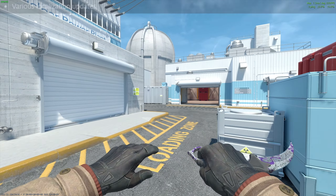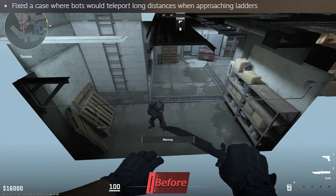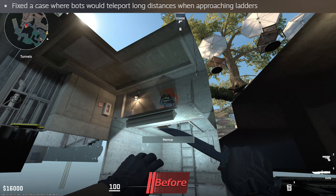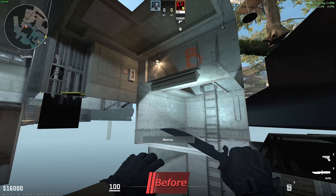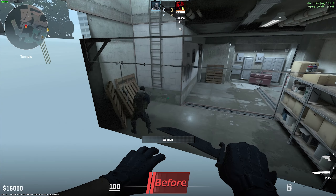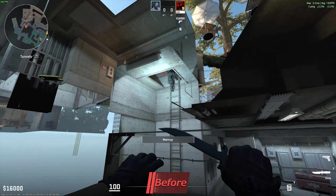Last but certainly not least, we've received various localization updates, and alongside this a pretty funny bug fix where Valve ended up fixing a bug with the bots which allowed them to teleport long distances when approaching ladders. I think they're referring to this specific bug which you can see on screen right now — in CS2 the bots, instead of walking up ladders, decide to teleport to them.